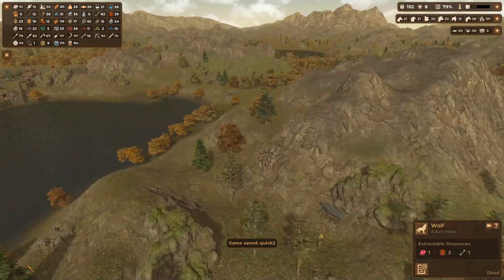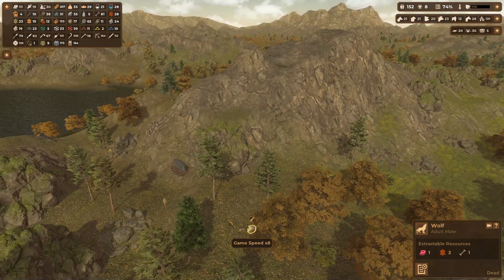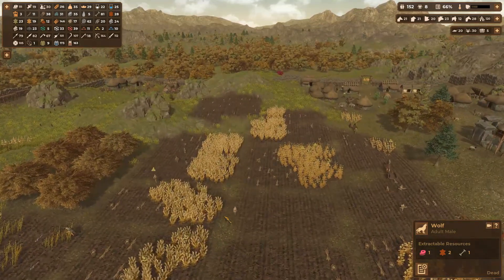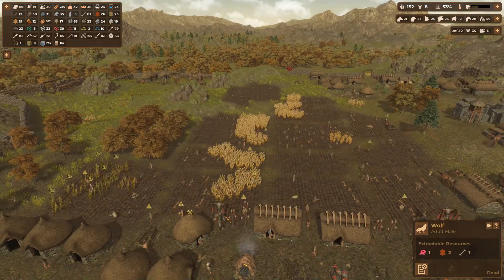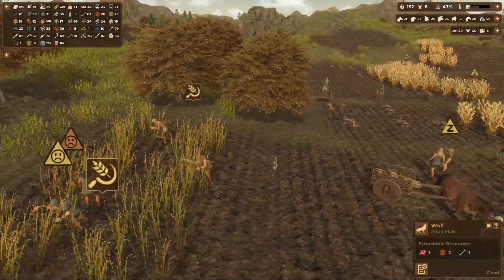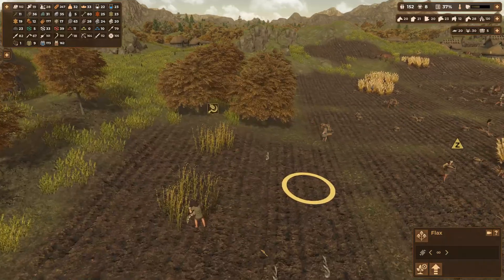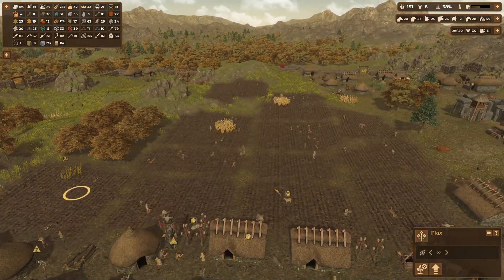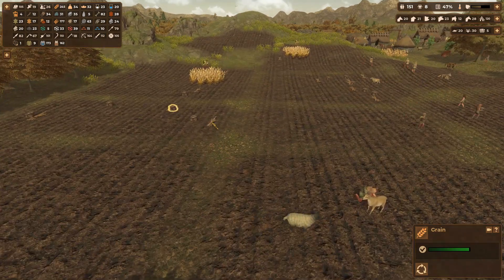Welcome back survivors, Disturb Z here and we are back in Dawn of Man. We are harvesting our fields which should provide us with a huge amount of resources. This field looks a bit different — that's a flax field! The flax gives us linen while everything else gives us straw and grain.